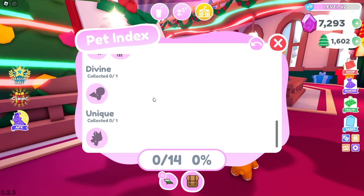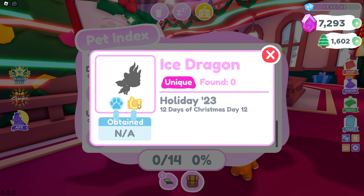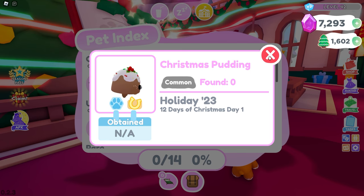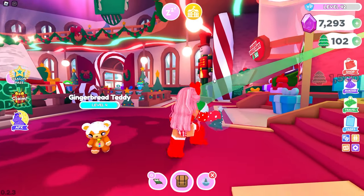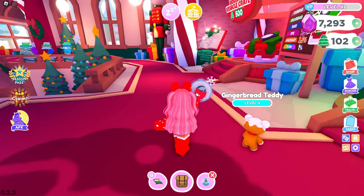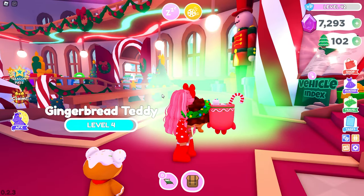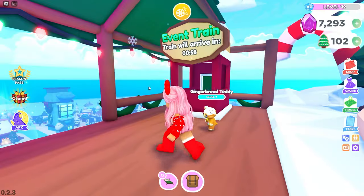Looking at the pet index, it looks like we're going to be able to collect 14 holiday pets. There's an Ice Dragon — it even has a shiny, it's purple! The Snowflake Bunny — I'm obsessed, I want this one so bad, it's a common so it shouldn't be too hard to get. Comment 'bunny' in the comments! We ended up getting the cup and a hedgehog instead — they're also pretty cool to add to the collection.